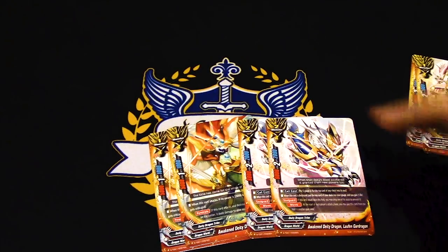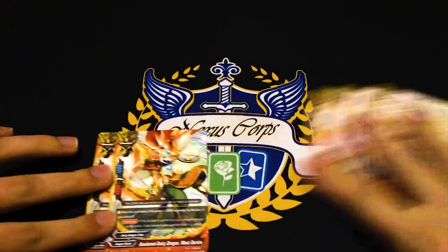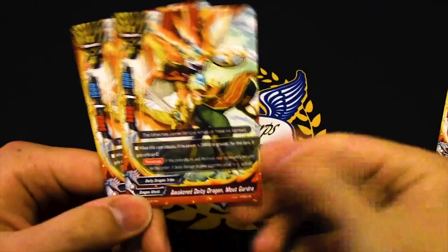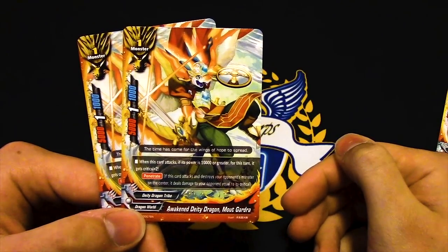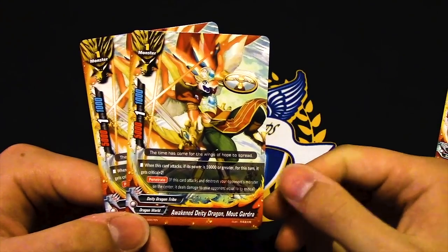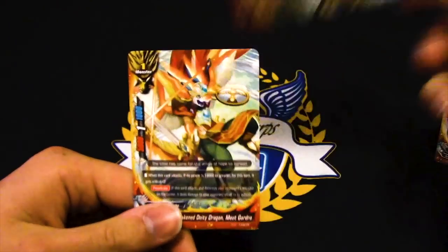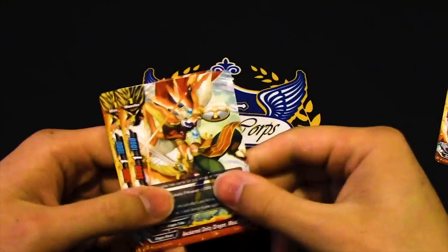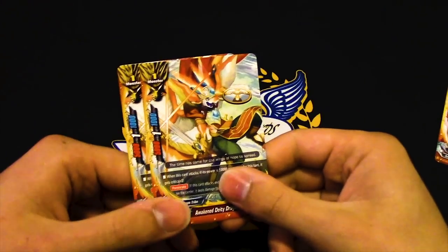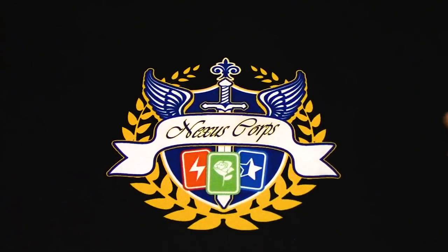Two copies of Mount Gardra. When this attacks, if it's 10,000 or greater, it gets crit plus two and penetrate — or it has penetrate passively. That's pretty decent. If you're just starting out: 10k, three crit, penetrate from size one, plus an extra crit from Garga Knight — four crit with penetrate. That's pretty decent.